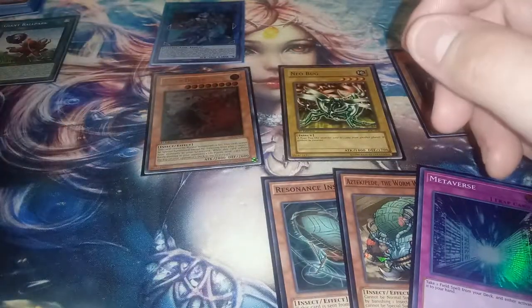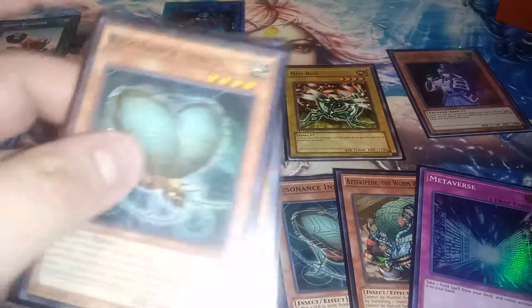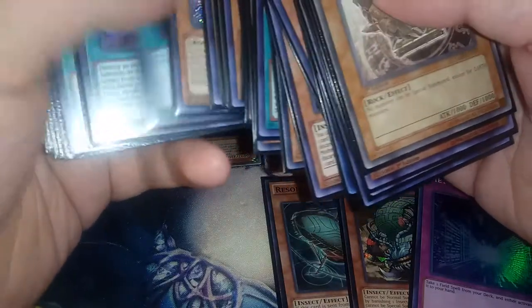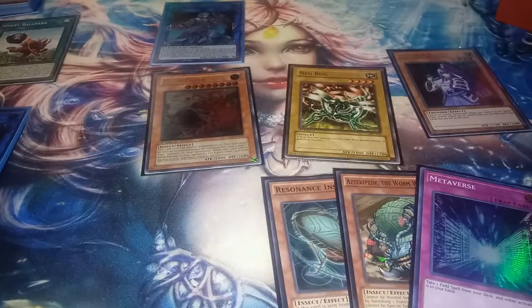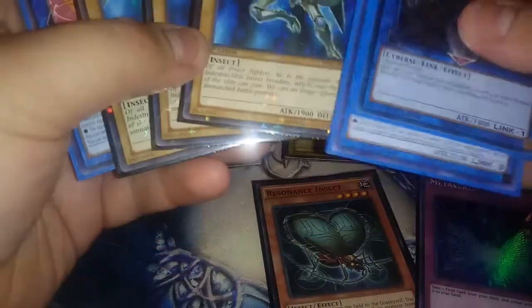One thing is — if I actually didn't draw the Gokipole in the beginning, what I could do is, because Resident Insect acts like Foolish Burial, I could have sent the Gokipole, which would then also just summon the Neo Bug. But because I drew one, the effect gets activated and I just sent an Aztecapede from deck to grave. Then from there, what I did was I summoned the Aztecapede from my hand, banishing the one in the grave, because I didn't really want to — well, you could banish other guys if you want — but I didn't want to banish my Insect Knights or Insector Palakafina.